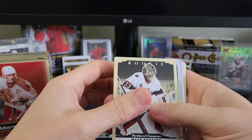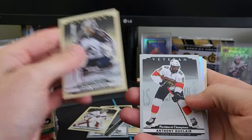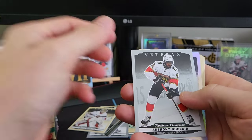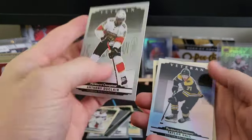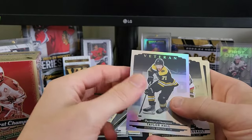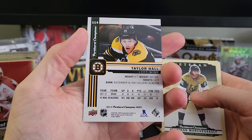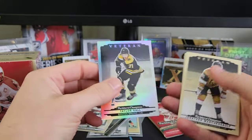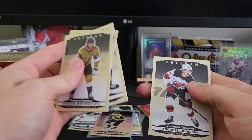We got a Mads Sogard rookie, a veteran of Darcy Kemper, a silver veteran of Anthony Duclair. I think this is a color variation of Taylor Hall — silver veteran. We also got Marcioso, Gibson, Tuck, and Johnson.